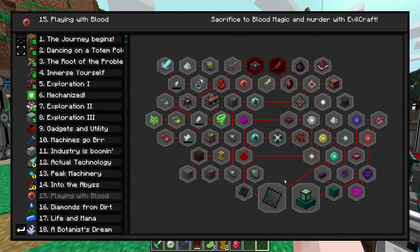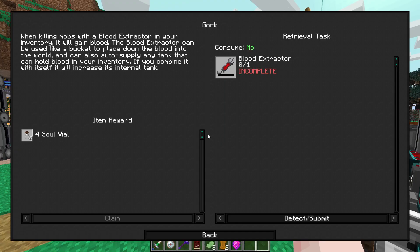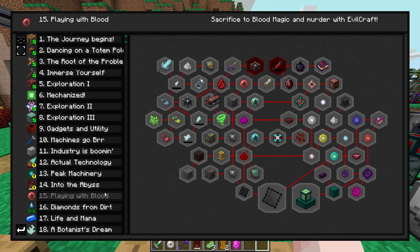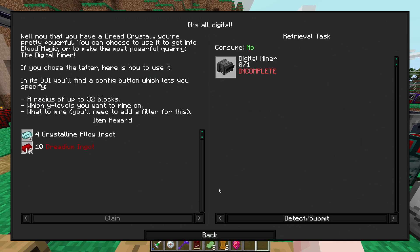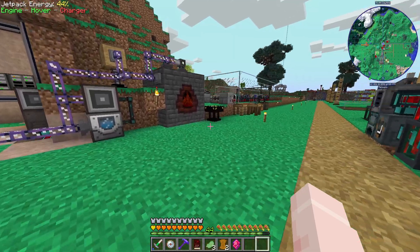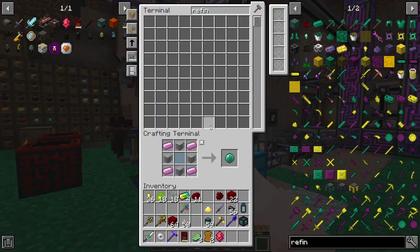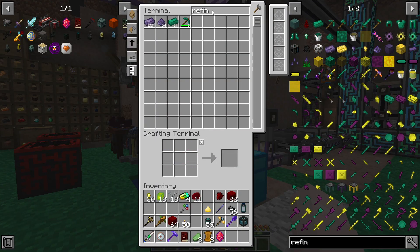Another thing we can do — other than getting into Evilcraft, because that also takes a Dread Crystal — is get the Digital Miner from Mekanism. The pack does explicitly present it as an option between getting into Blood Magic or doing this. Getting into Blood Magic is completely necessary for progression, but the Digital Miner is going to be pretty useful. It can filter blocks, which might make it better than the Builder.